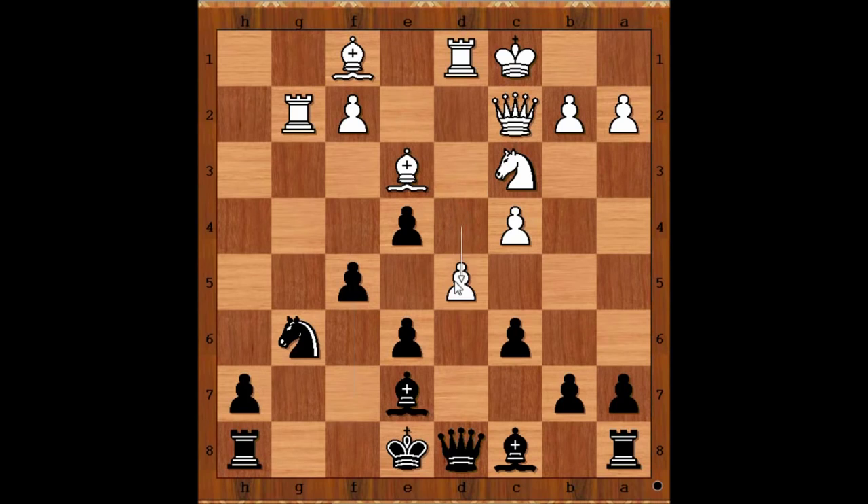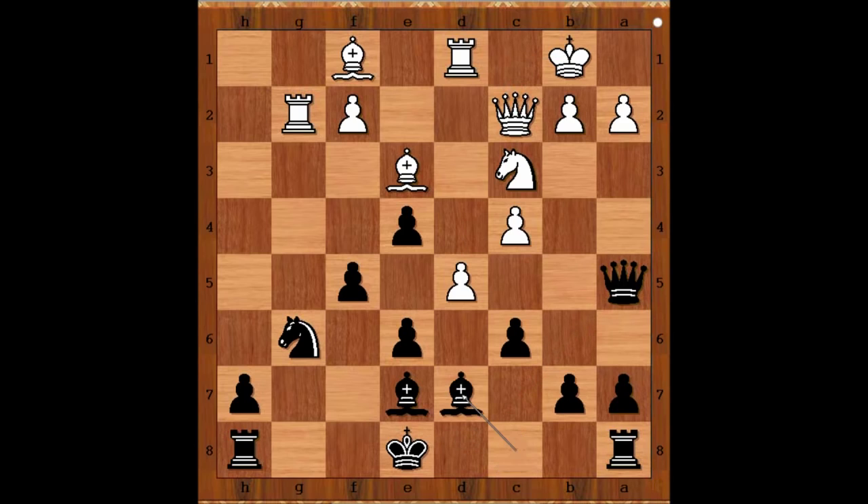Rapport played d5, queen to a5, king to b1, bishop to d7, d6, bishop to f6. The position is closed — only two pawns are missing, and they are both white.